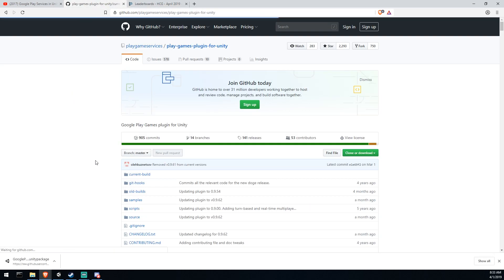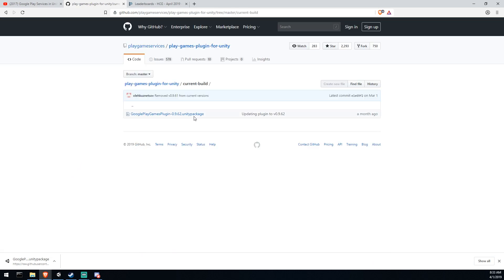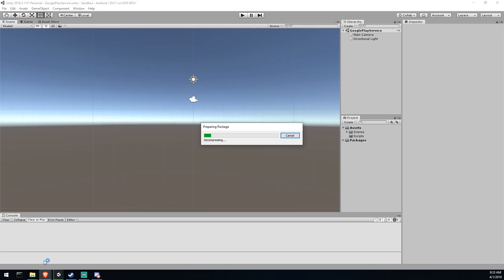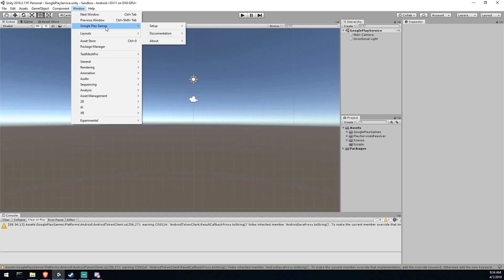Enough setting up on the website — now let's set up our game engine. The link in the description below will take you to the Play Games Plugin for Unity. Head to the current build and download the package, then import it directly into your game. It will take a while, but sit through it — this package contains all the APIs you're going to need.